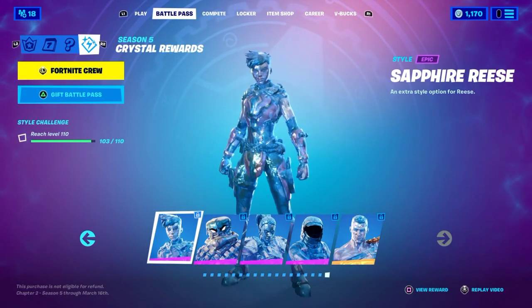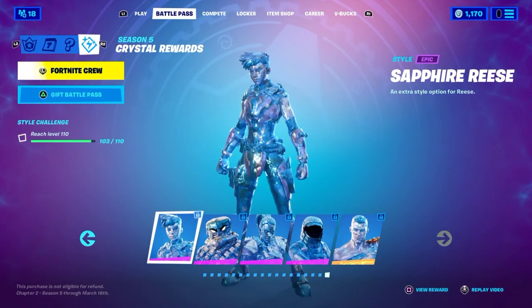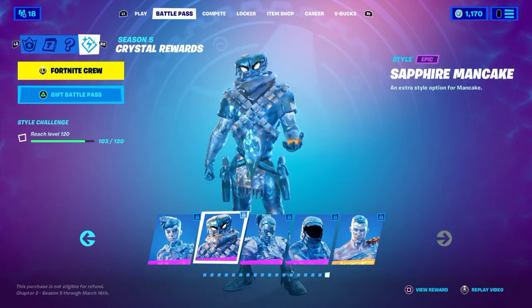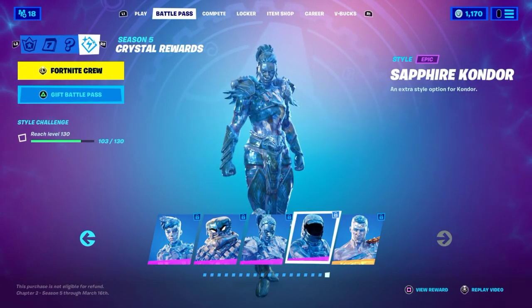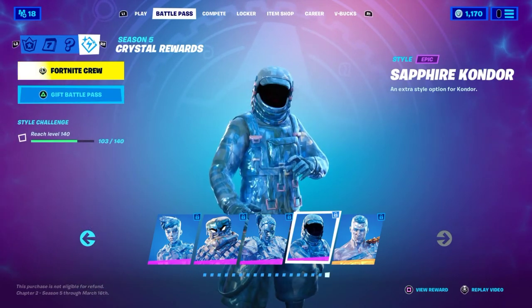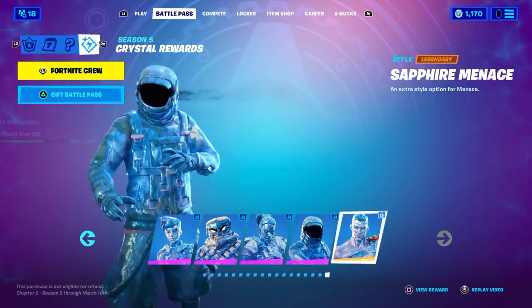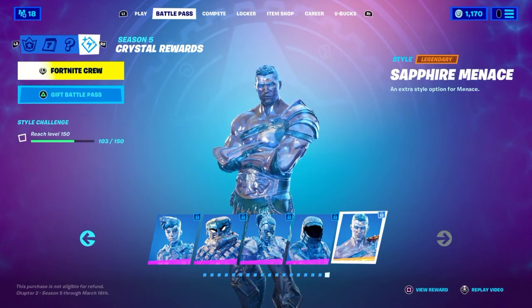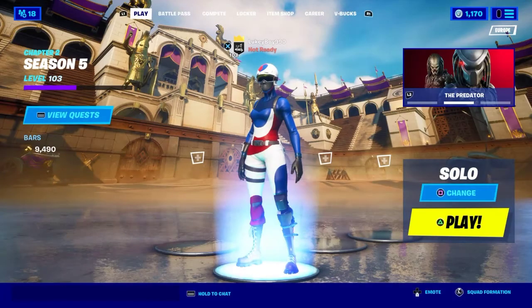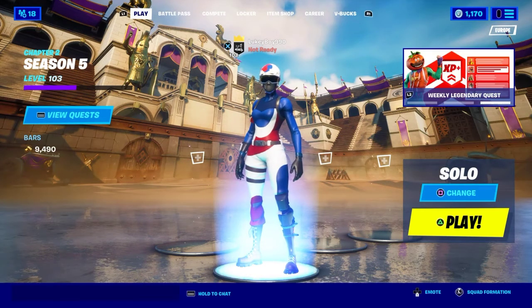Look — if you reach level 110 you unlock Sapphire Ruse, level 120 Sapphire Mancake, level 130 Sapphire Mave, level 140 Sapphire Condor, and then Sapphire Menace at level 150. They kind of look like ice, which looks pretty cool not gonna lie.